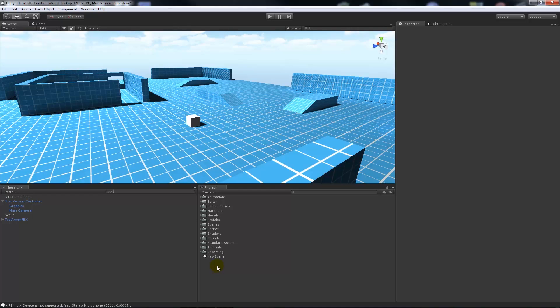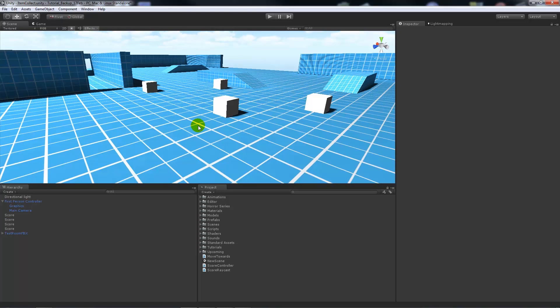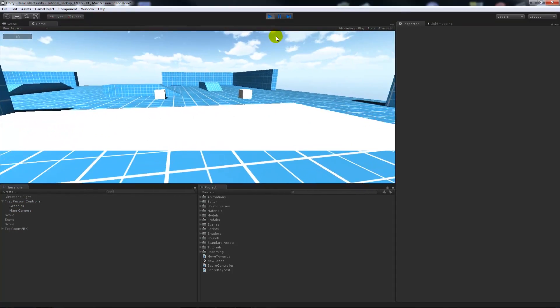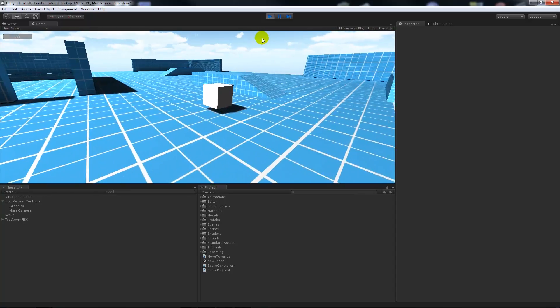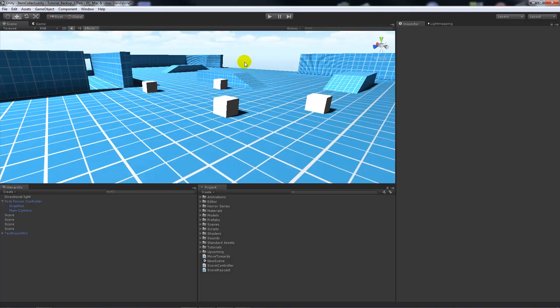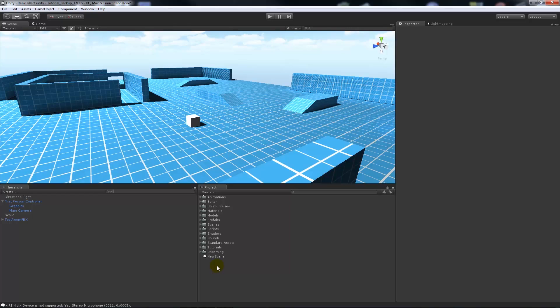I'll quickly mention that I will be getting back onto the survival series in the next week or so - looking into mining stone, collecting it and putting it into your inventory. Along with that, here's an example of what we're going to create: if we get close within range of an object and we're looking at it, it'll move towards us and we'll gain a score. It's very helpful for an arcadey style game.